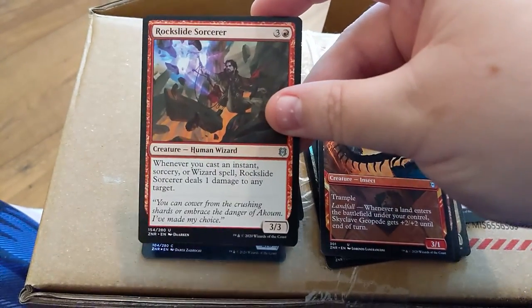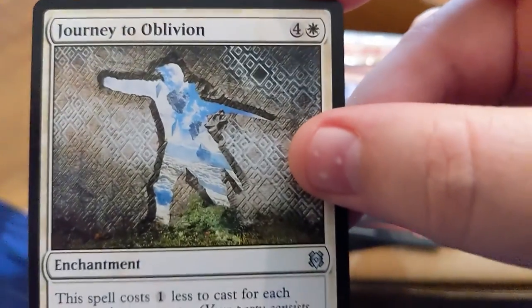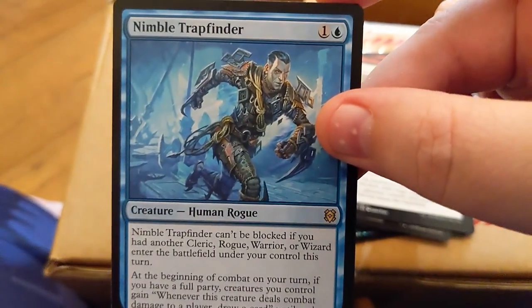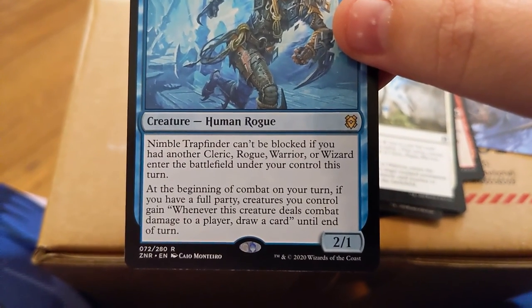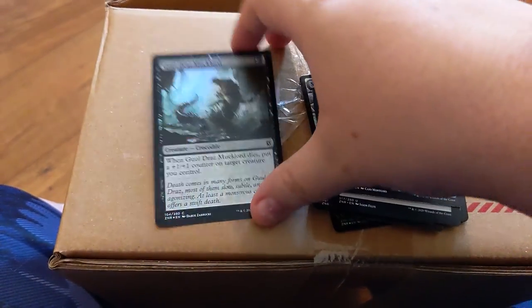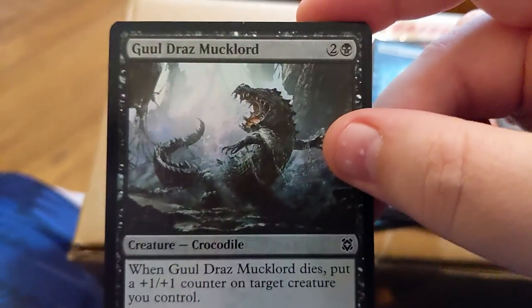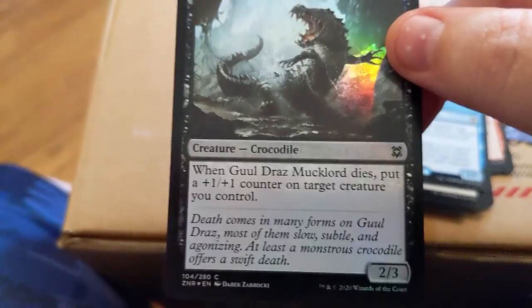Rockslide Sorcerer, Journey into Oblivion — wow, what happened here, he just crushed through a wall — Nimble Trapfinder, full party, so that's like a D&D thing. And then we got a second foil in this pack — Grotag Bug-Catcher, another crocodile. I have two foil crocodiles now.